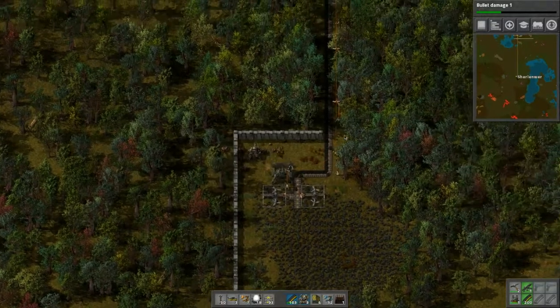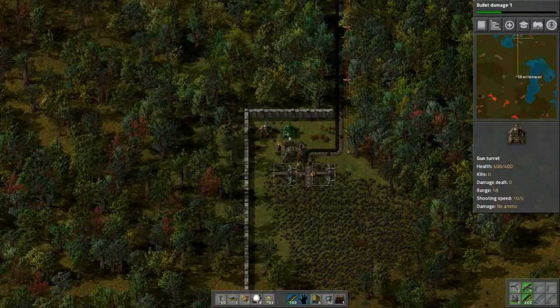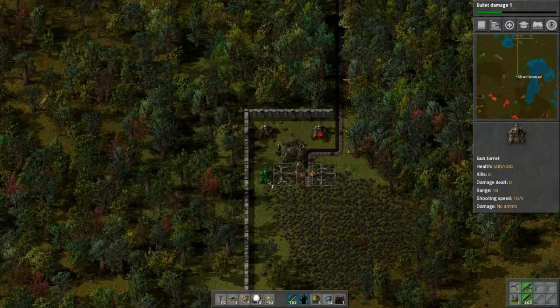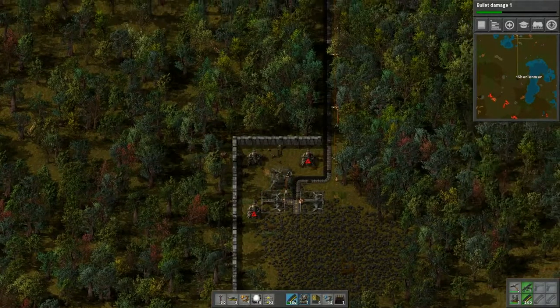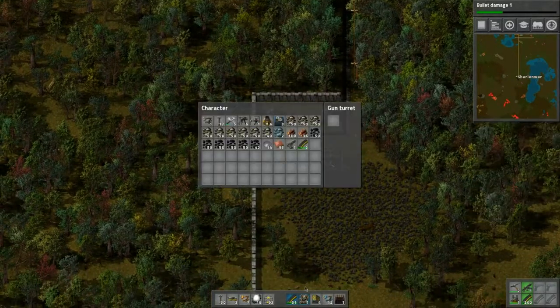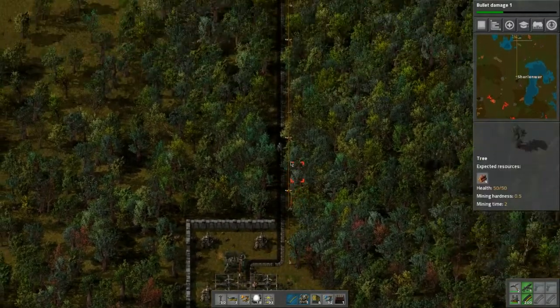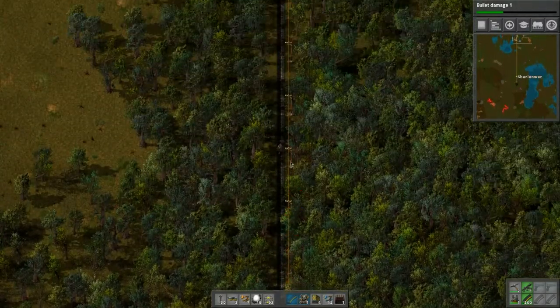I need more turrets. I usually like to space these five apart — one, two, three, four, five — like that, so that you can still mine them. Let's put 50 bullets in each of these. I don't know how well this is going to turn out, but hopefully this will protect this area from biters coming in.